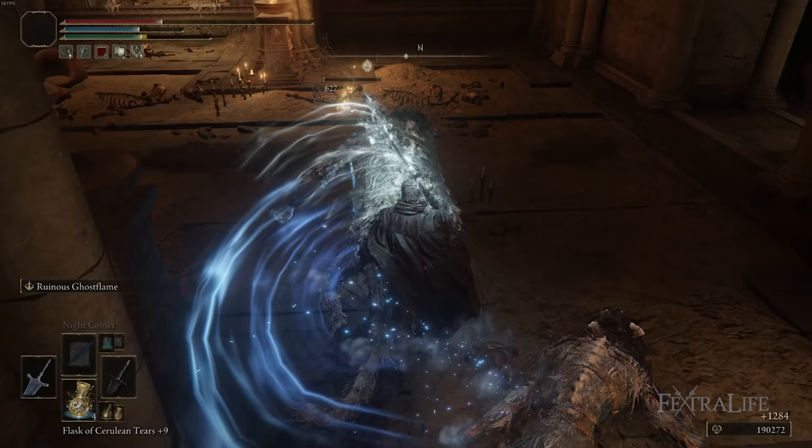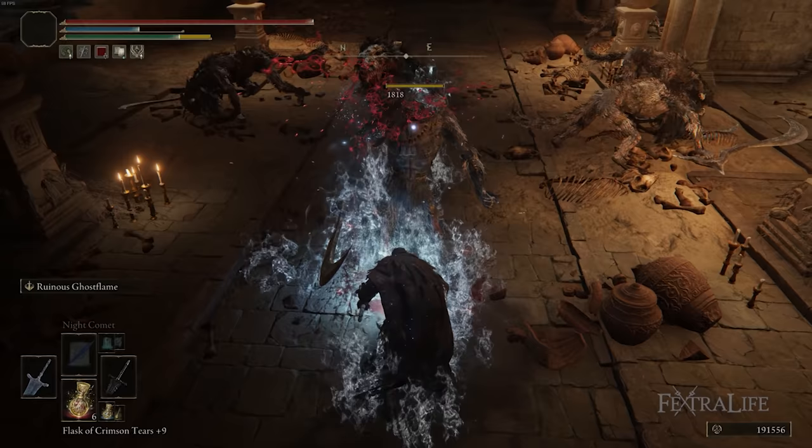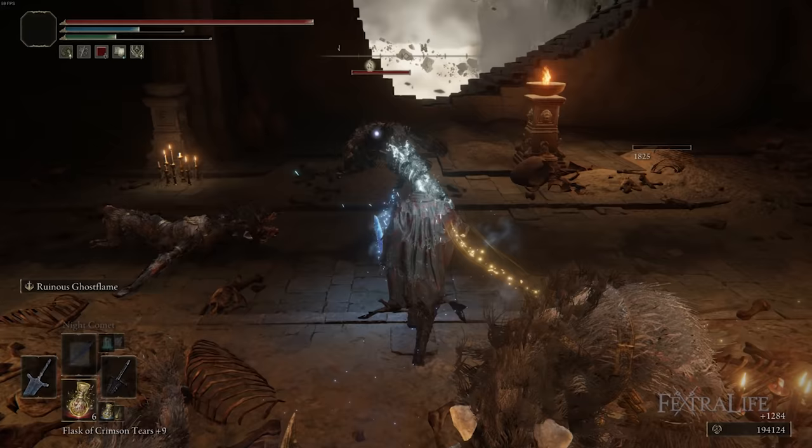However, if you want to put an Iron Greatsword with a Cold Infusion to get an Ash of War that you prefer over Ruinous Ghost Flame or something like that, you absolutely can do that. Just keep in mind that the regular attacks aren't going to be as effective as they would be with this setup. However, you might be better with another Ash of War, so that might work better for you.